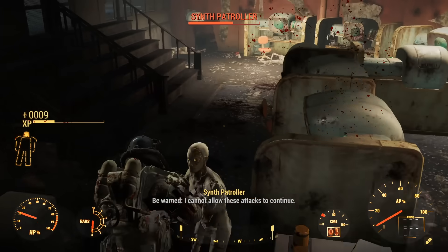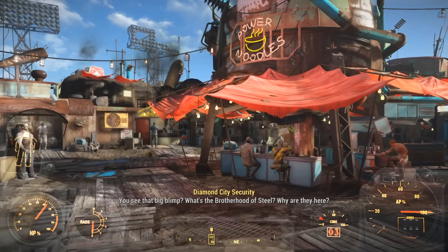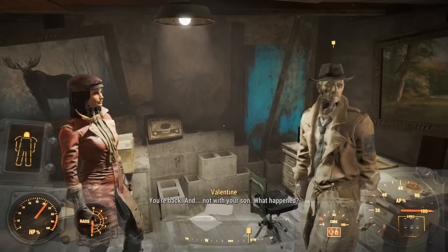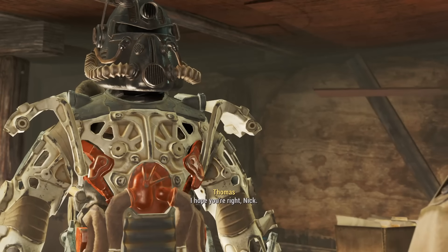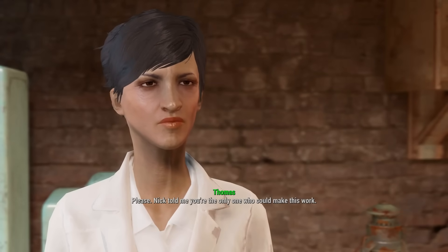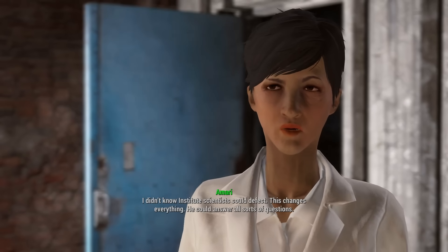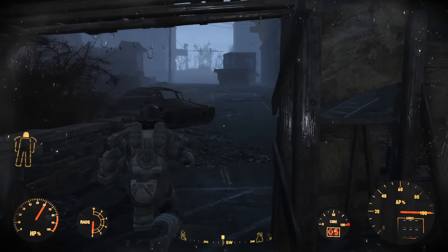I cleared out the remaining synths, ransacked Kellogg's brain, watched the Brotherhood of Steel's blimp arrive, went back to Diamond City, sold a bunch of stuff to Arturo, and talked to Nick and Piper about what to do next. We all agreed the best course of action was to head to Goodneighbor. Dr. Amari agreed to do what she could with Kellogg's memories. I took a seat, relived a few memories, talked to Amari about some guy named Virgil, she told me he was out in the Glowing Sea, and I was on my way.